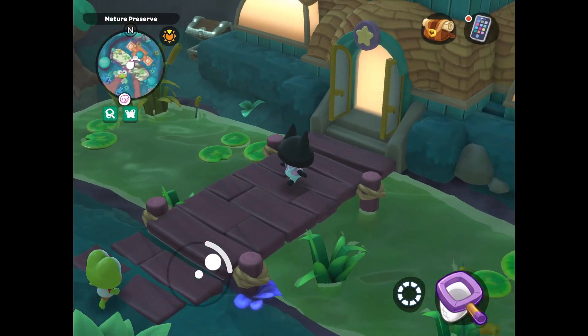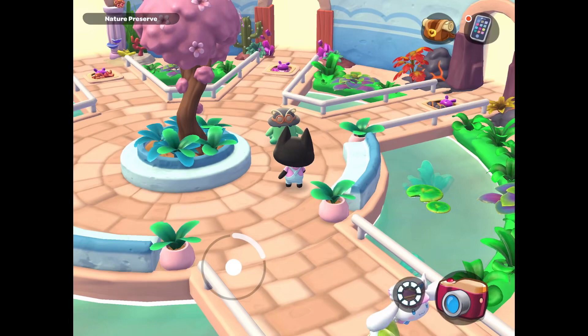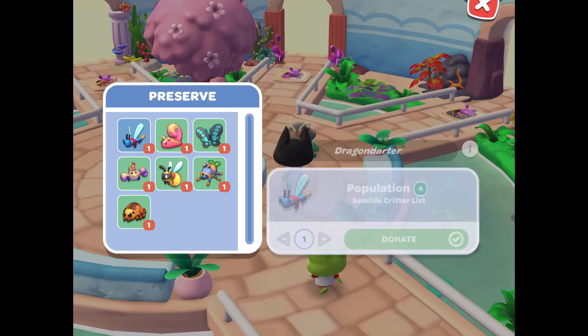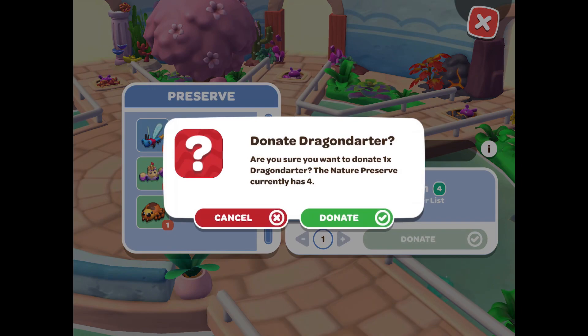After I have found all of my critters, my favorite thing to do is go into the nature preserve and donate them. You can approach the knoll and it will show you all of the critters in your inventory and how many you have already donated.